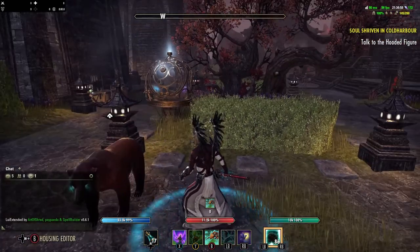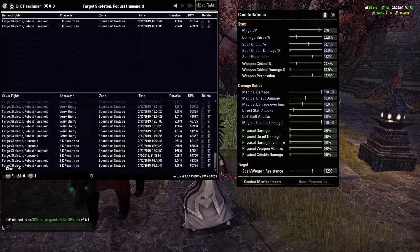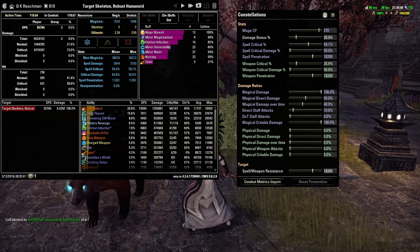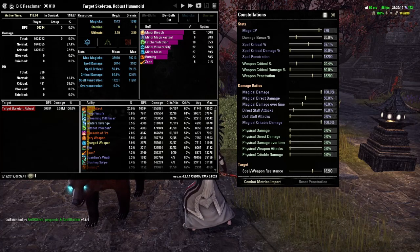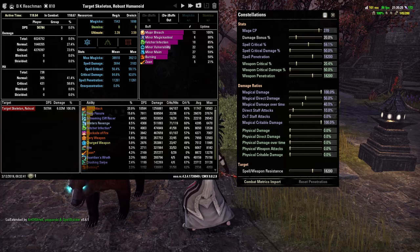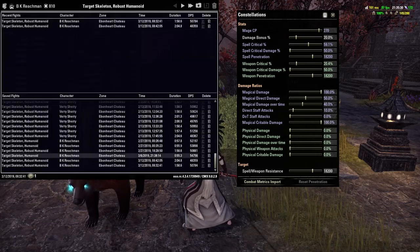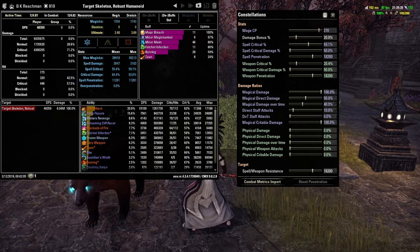I saved the top parses with each glyph. On the Shock Glyph, the highest parse was 50,784 with a 66% minor vulnerability uptime. 66% minor vulnerability would be equal to 5.28% extra damage. Taking that out, it'll be 48,237 DPS. And with the Frost Glyph, my top parse was 48,359.